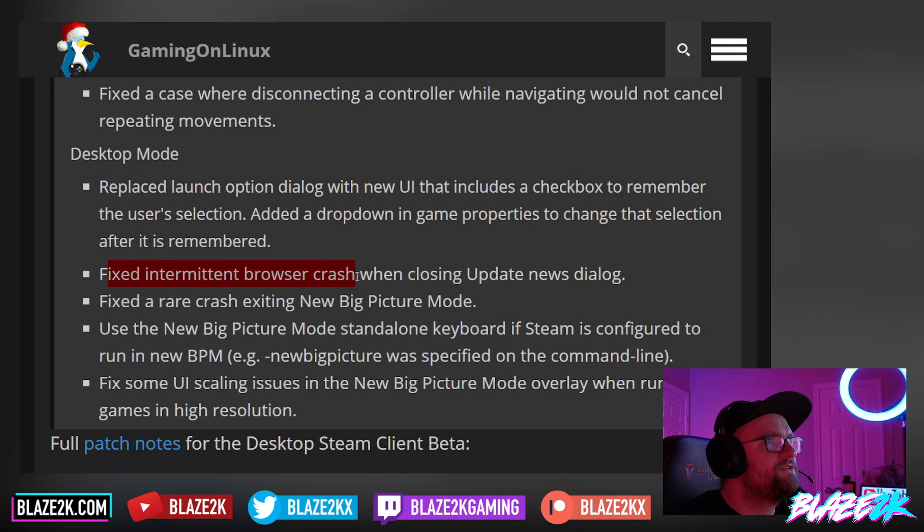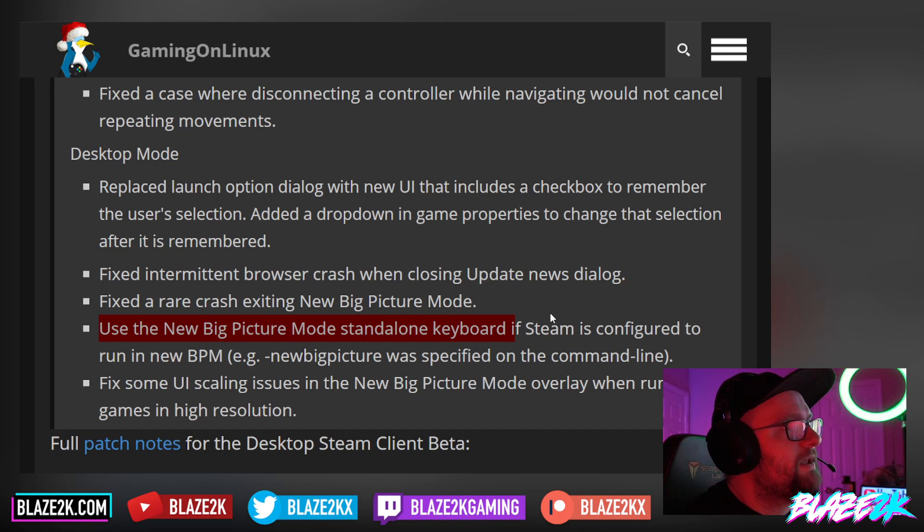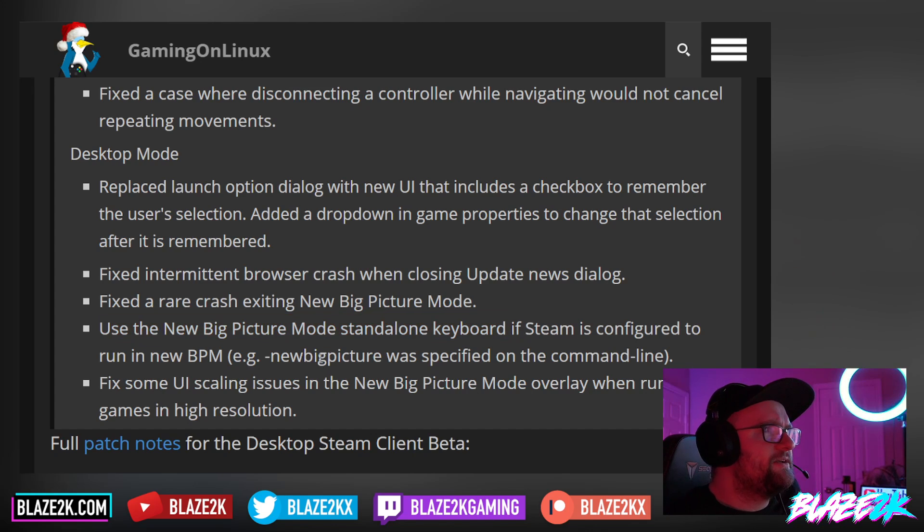They fixed an intermittent browser crash when closing the update news dialogue, and fixed a rare crash when exiting the new big picture mode. They also use the new big picture mode standalone keyboard if Steam is configured to run in new big picture mode. I previously covered how to install the desktop client beta and how to use the launch command to get the new big picture mode working on your Steam client in an older video. They also fixed some UI scaling issues in the new big picture mode overlay when running games in high resolution.